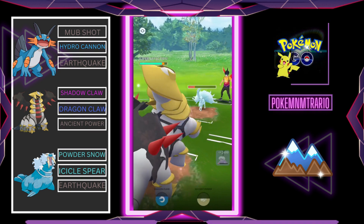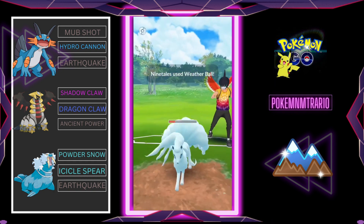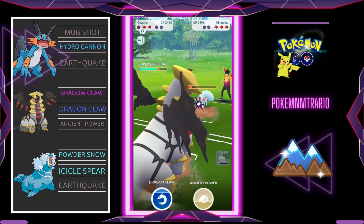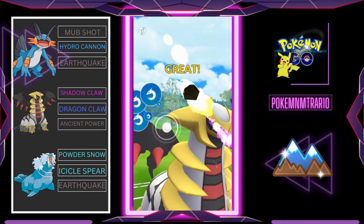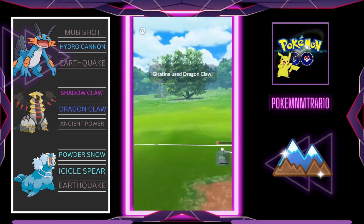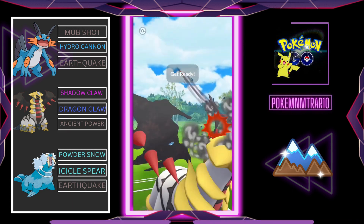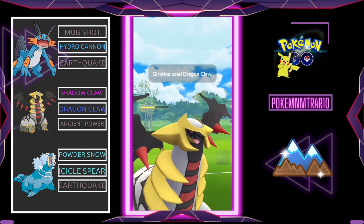Now I am going for Earthquake. After that we swap to Gholdengo, because Gholdengo has Ancient Power and Ancient Power will give super effective damage — we're going to farm down the Alolan Ninetales. But we realized we didn't fully farm it down, so we are forced to throw Dragon Claw. The opponent's last Pokemon is Cresselia, and now I am in trouble — I am weak against both of my remaining Pokemon.